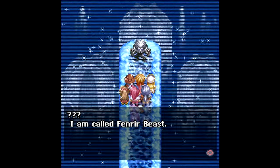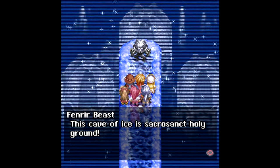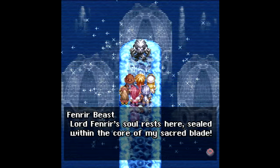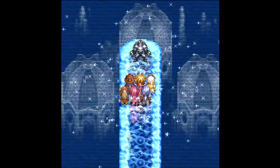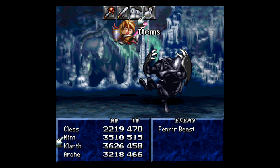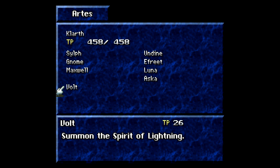I am called Fenrir Beast. This cave of ice is sacrosanct holy ground. Lord Fenrir's soul rests here, sealed within the core of my sacred blade. You shall not have it! All right, so we're up against Fenrir Beast. I got hit in the middle of that. We're going to do a magic lens — Fenrir Beast is weak to fire and weak to light. We're going to take advantage of that light weakness and have Cless use Volt.